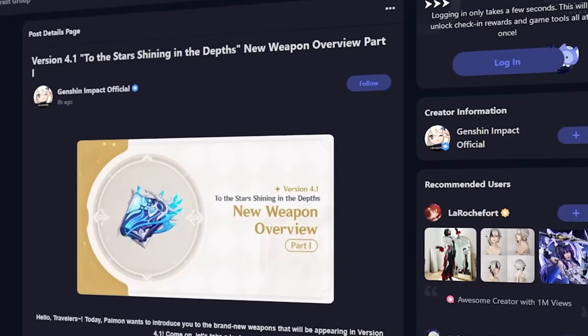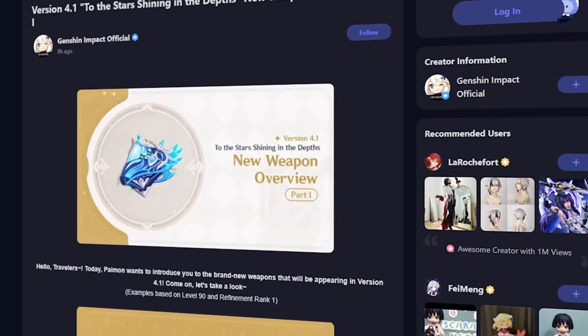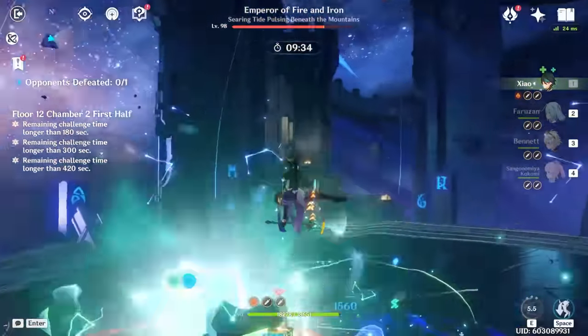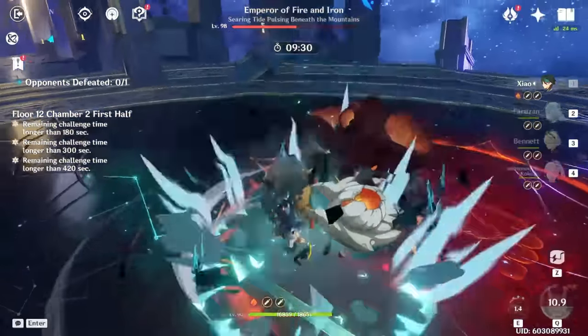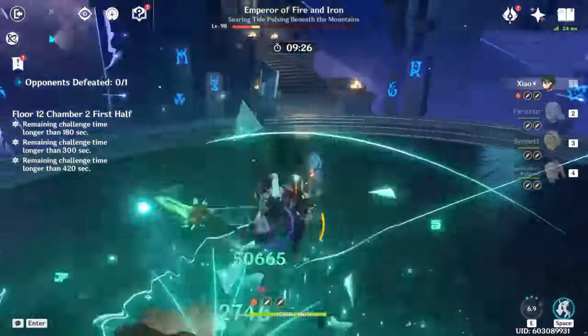Hey, what's up guys. Genshin Impact just announced brand new weapons coming into the game in version 4.1 on the weapon banner accompanying Neviet and Hu Tao. Because of this, I want to talk about these weapons, how good or bad they are, as some of them genuinely are pretty insane and others are quite disappointing, talking about if you should go for them and on which characters you would use them. Let's get started.